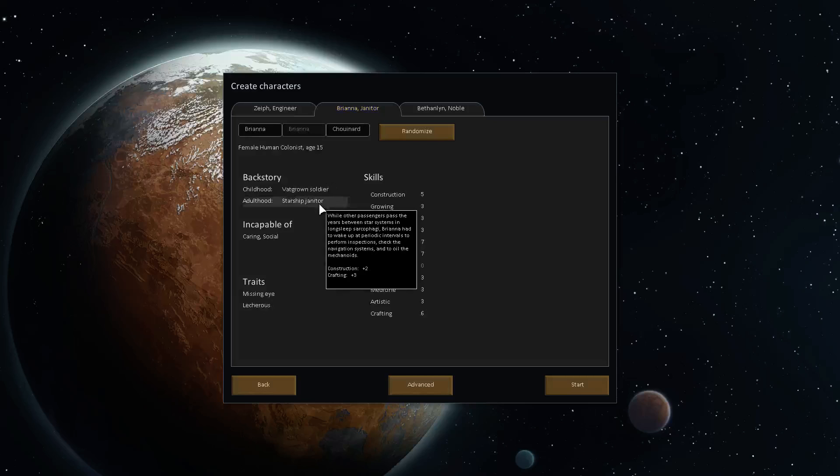While other passengers passed the years between star systems in long-sleep sarcophagi, Brianna had to wake up at periodic intervals to perform inspections, check the navigation systems, and to oil the mechanoids. I think I made that same mistake pronouncing it before. Alright. Then Noble — that's pretty normal. Frightened Child.